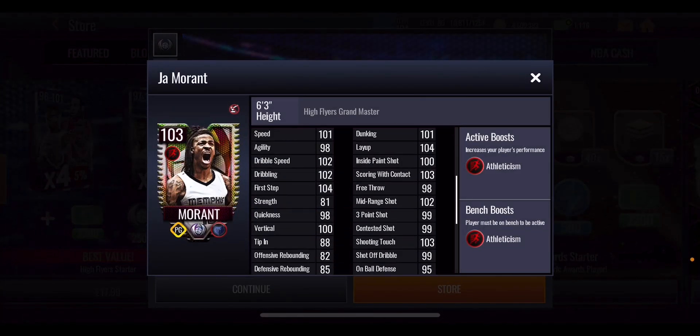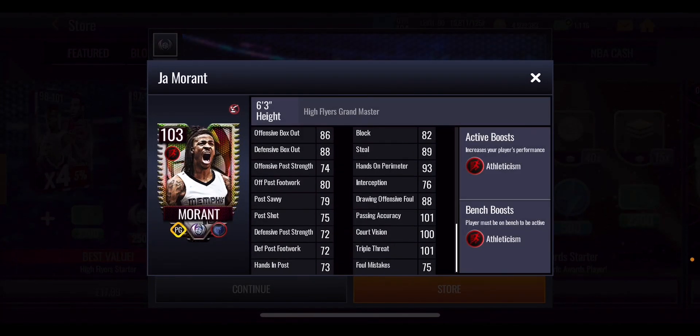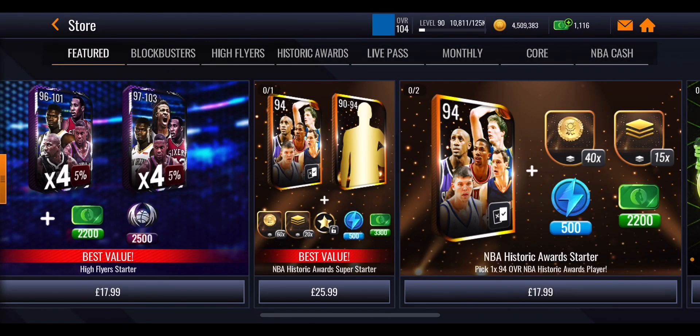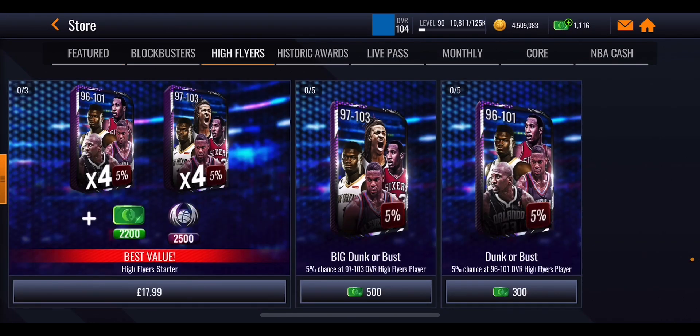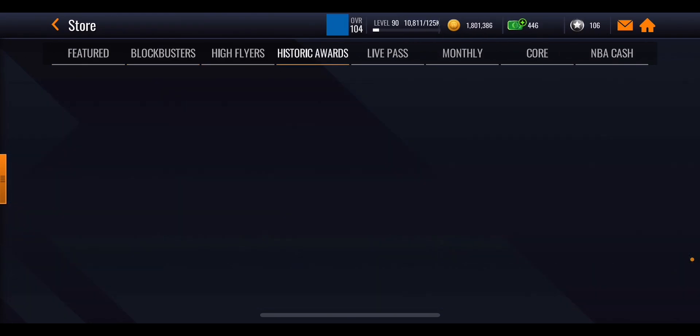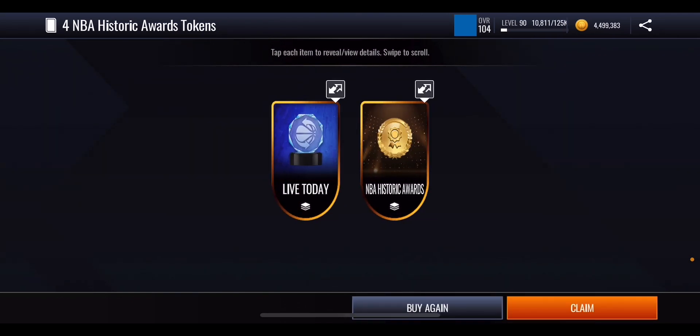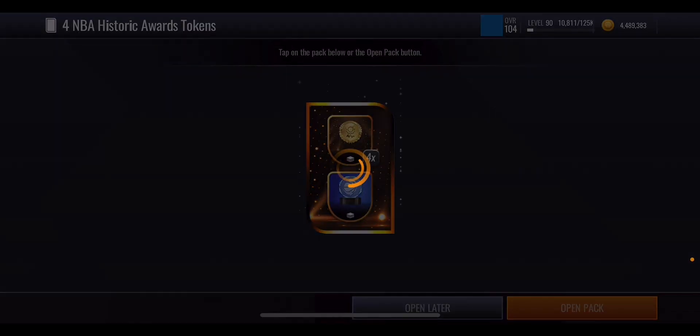Getting Ja Morant is going to be a push — he gives an elite athleticism boost which looks pretty good. But without spending money, you might realistically pick up some of the lower overall players, maybe up to 99 overall, or possibly that 101 Zion Williamson. Getting Ja Morant would require extreme luck. We're going to test out our luck now, and we'll see exactly what we can do. Spending through coins in the store also helps with the main promo to potentially get Bill Russell.